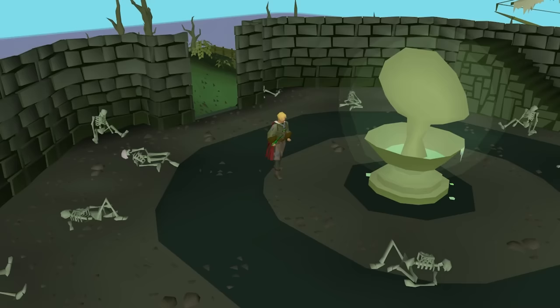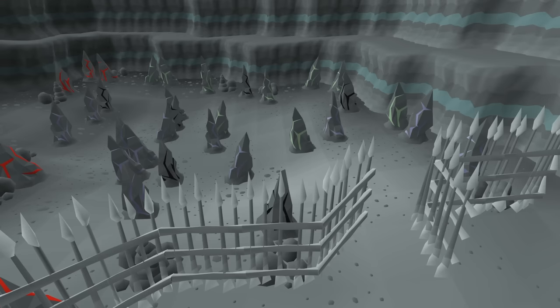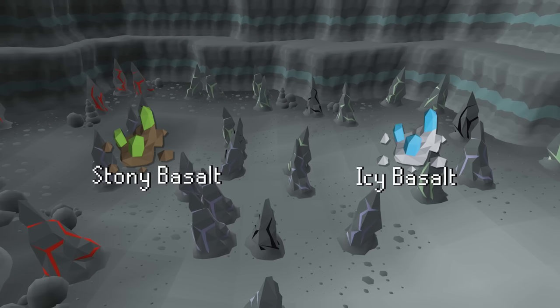We also have an herb patch located deep in Morytania, and getting over there is pretty annoying. But after completing the Ghosts Ahoy quest, you get yourself an Ectophial. This teleports you directly to the heart of Morytania, and with a quick run south you'll be right at the patch. And to wrap up teleports, you'll need to complete Making Friends with My Arm to get access to Basalt rocks. You'll need the Stony and Icy Basalt for quick teleports to the Troll Stronghold and the Weiss patches.